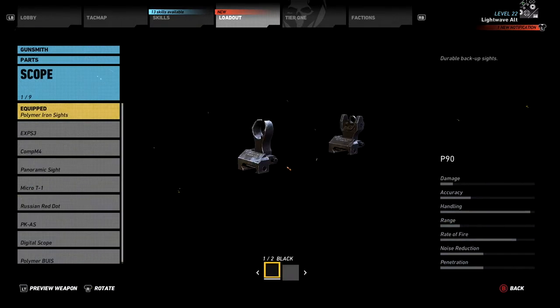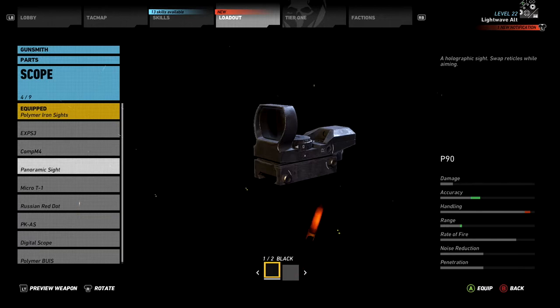Adding a scope will improve accuracy and range while reducing handling a little. You could probably add whichever scope suits you, but my favourite is the panoramic scope, which doesn't provide the biggest improvement but provides a fantastic clear red dot target and has a thin frame that doesn't obscure your view of the fight.